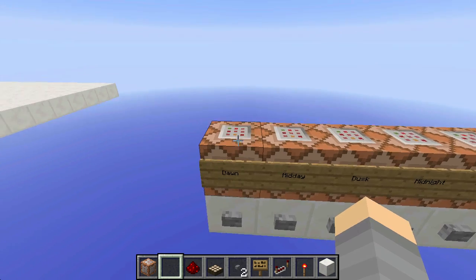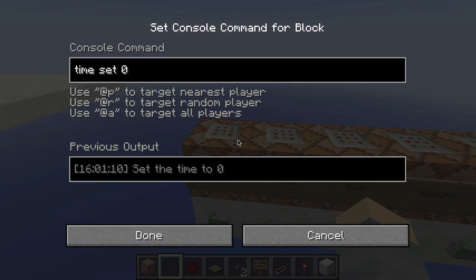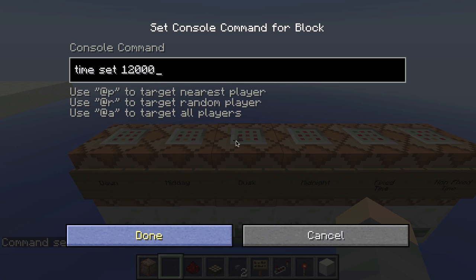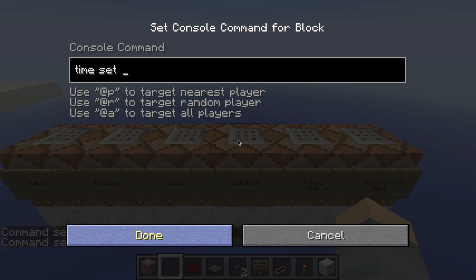Now for the time of day, I set 6 command blocks: Dawn — time set 0; Midday — time set 6000; Dusk — time set 12000; and Midnight — time set 18000.